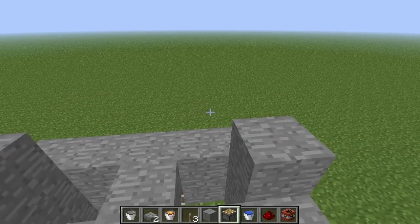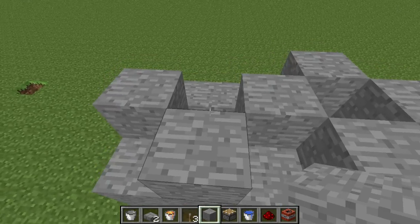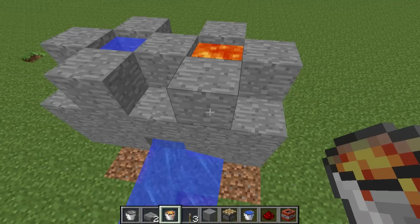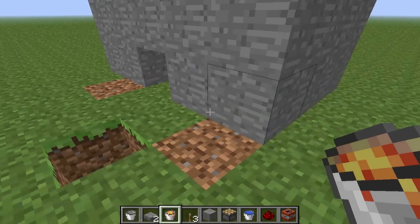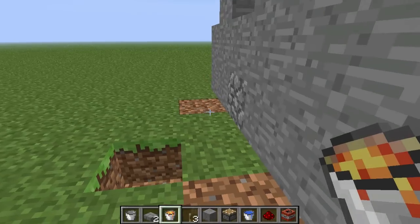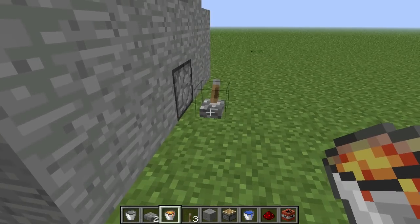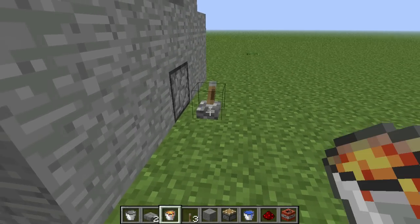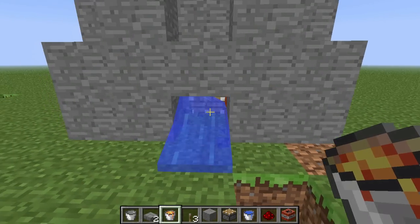The basis of how one of these things works is that you have first a cobblestone generator — like that. You have a cobblestone generator, and then you have this piston which will push out the cobblestone. A new one will form, it'll push it out, push it back in, new one forms, push it out, push it back in, and so on — thus creating a cobblestone generator that is useful. And if there's cobblestone, it will not leak.